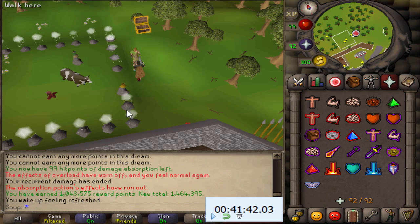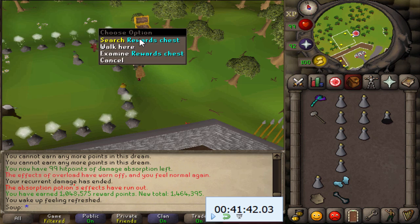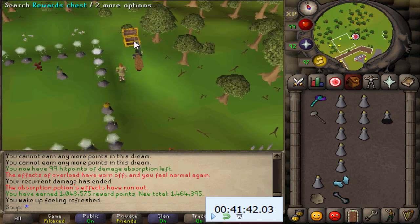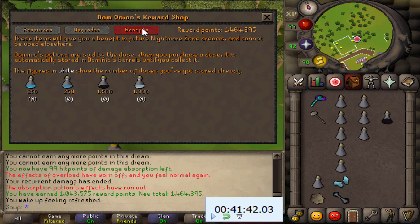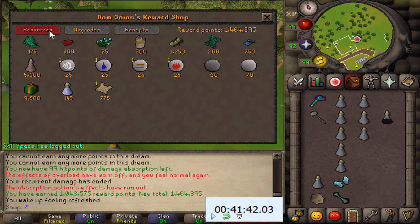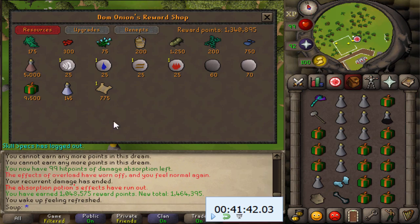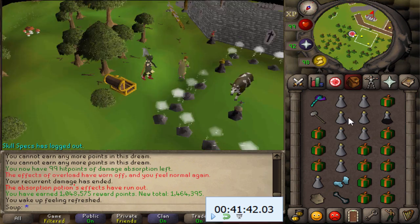I got 1,040,000 points in 41 minutes, which is great for stocking up on herb boxes. I do this about once a week or once every two weeks whenever I need more points. If you have any questions or improvements to the guide, post them below. Thanks for watching — hope to see you next time!